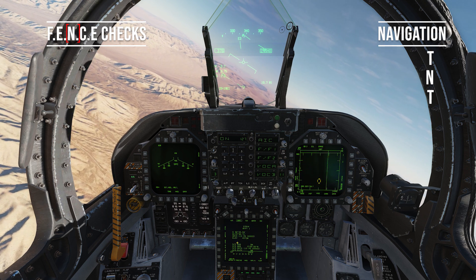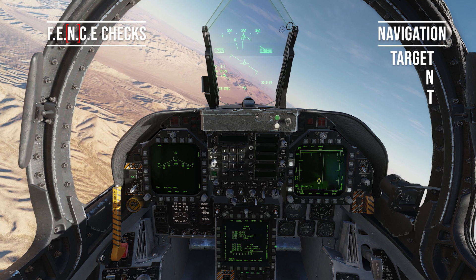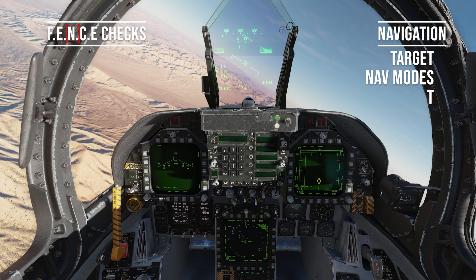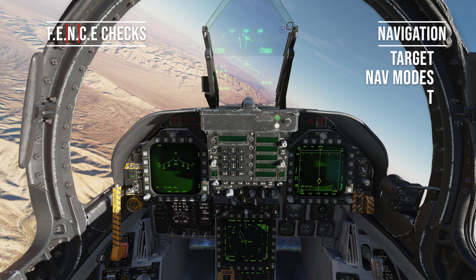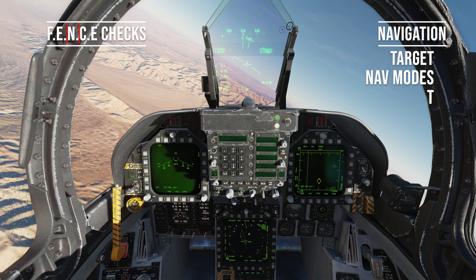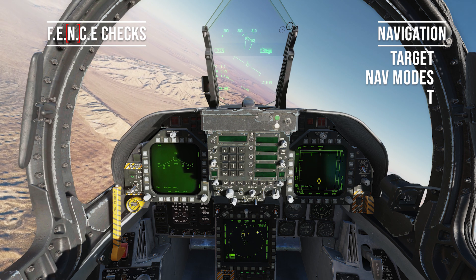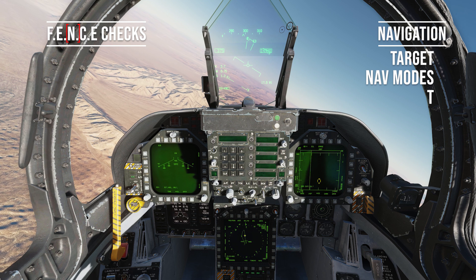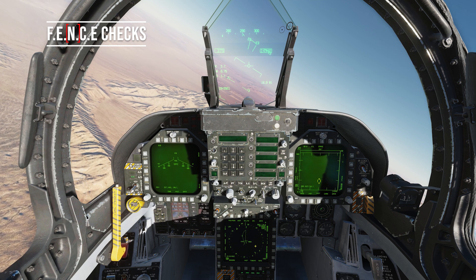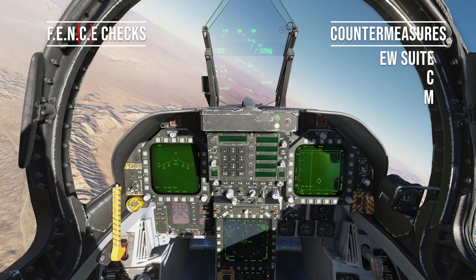Navigation — TNT is the acronym. First, Target: select the target waypoint and confirm the lat/long and the elevation is correct — it is. Nav: set the nav kit, paying particular attention to making sure the sequence is highlighted if required, and using the auto-step waypoint if required. Also cycling through to SA at this point, making sure my SA page is set as required, paying particular attention to my sensor display. Finally, T for TOT — not required today.